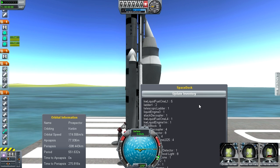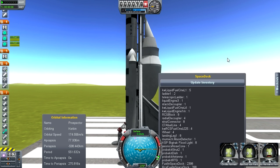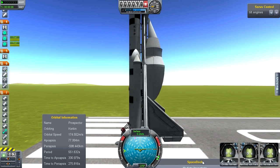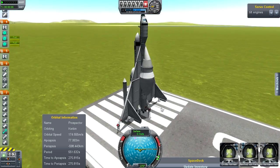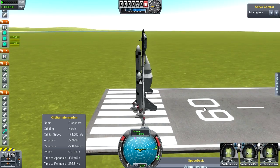In theory this should be all set. Let me see - space dock inventory. Yeah, we've got all the stuff that we need in order to launch the Prospector off in this vehicle.